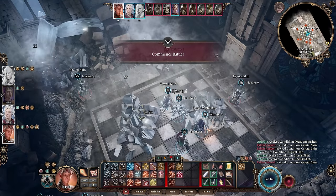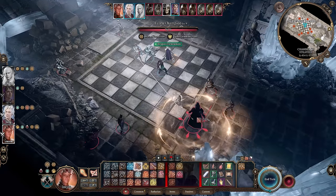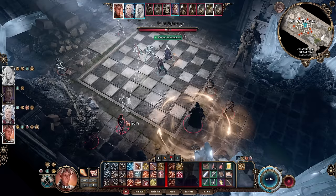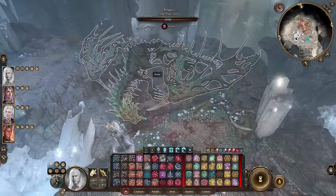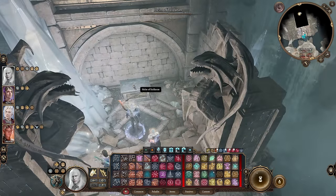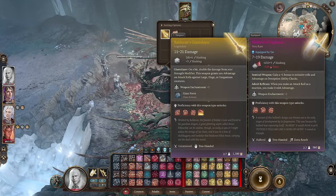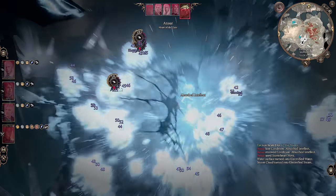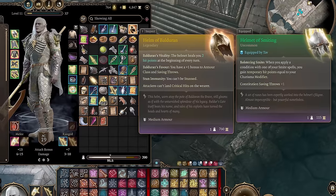If you fail any one of the trials in a non-lethal way, then the dead will rise to fight you, but you can still progress to the following room. In there, you'll find your reward — the Helm of Balduran — directly across from where you enter the room. You'll also find the corpse of a massive creature. If you loot its dead body, you'll find the Balduran Giant Slayer, but also a big surprise. These two items are incredibly powerful — probably some of the best items in the entire game. I highly recommend you get them.